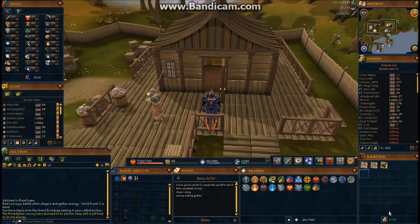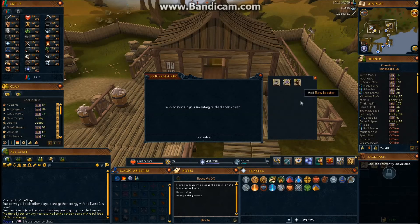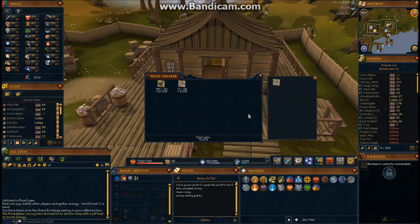For the price check, I wasn't expecting a whole lot, but hopefully at least a couple hundred k. In exactly one hour you can make 72k. So fishing lobsters is definitely not a very good money making method — that's about 72k an hour. Subtracting about 1k for the Ibis pouch, we can call it 70k an hour and 31k fishing XP per hour.